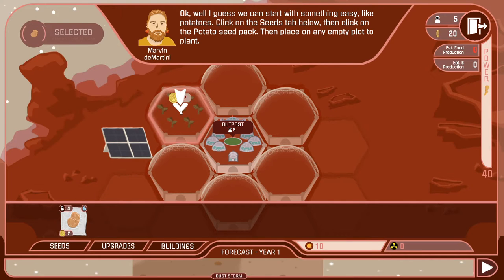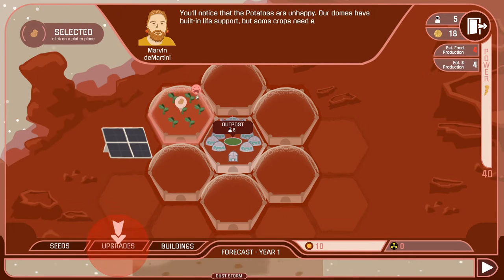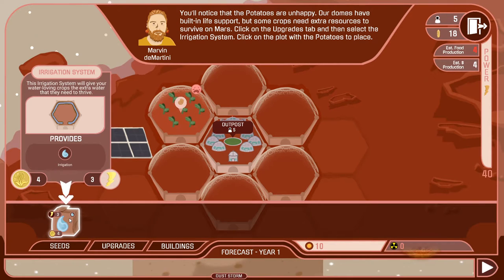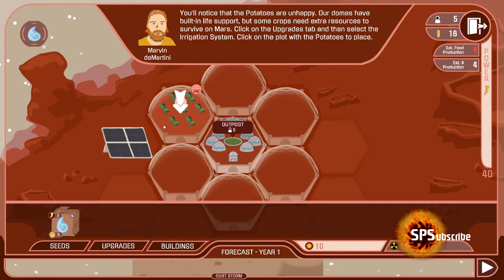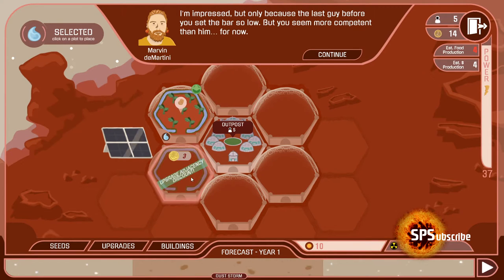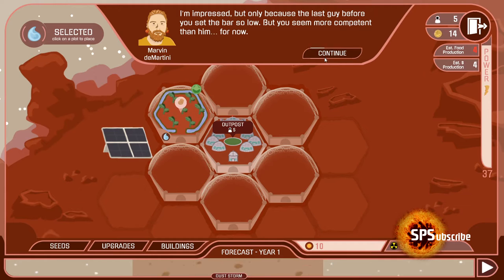We're gonna place them here as the tutorial wants. You can see they're unhappy because they don't have the irrigation system. So we have the irrigation system here — this will give your water-loving crops the extra water they need to thrive. Let's place it over there. There is an adjacency bonus: if you build another one nearby you get a discount because it's a little bit cheaper.